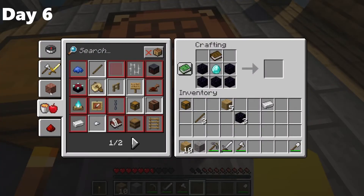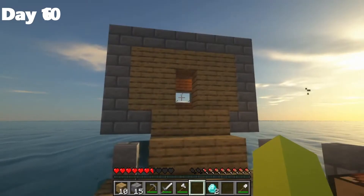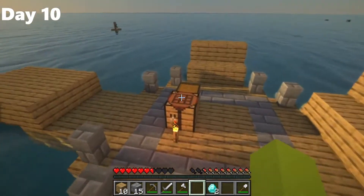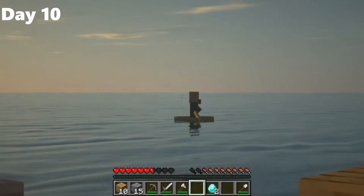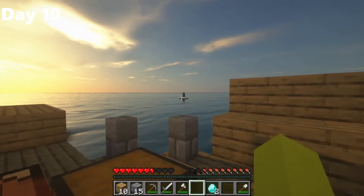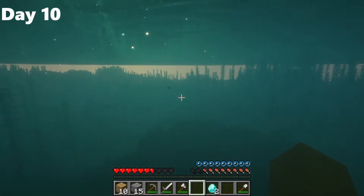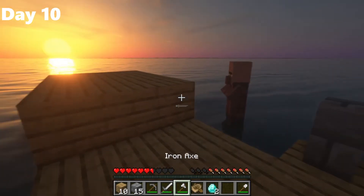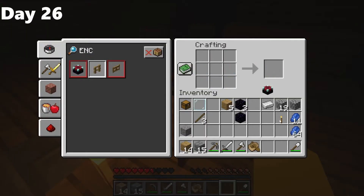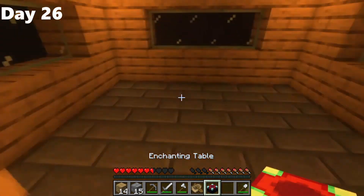I realized I was close to getting an enchanting table, which will help me against the boss. I made a room for the enchanting table, which took a lot of time. I just needed one more diamond to craft it. I then saw a random villager inside a boat next to my base so I went to get him, though he didn't want to go on the floor and just stayed in the water. It took ages to find diamonds, but I finally found one and crafted the enchanting table.